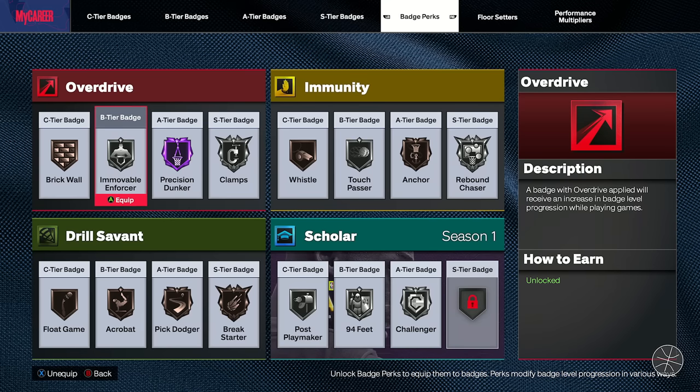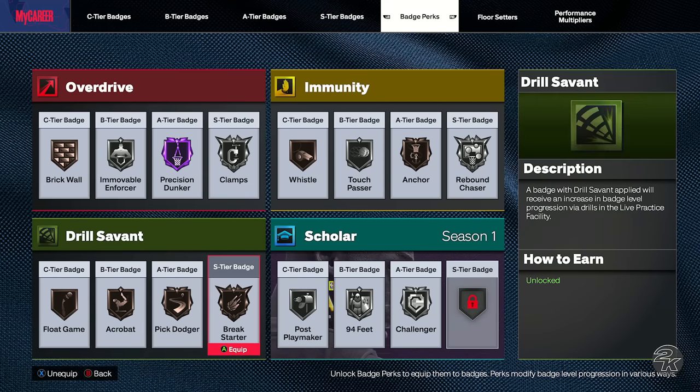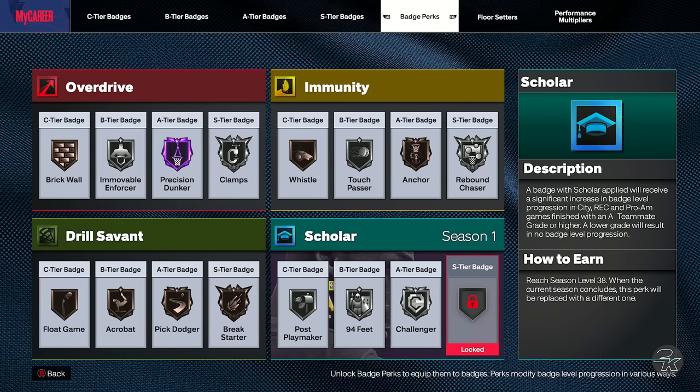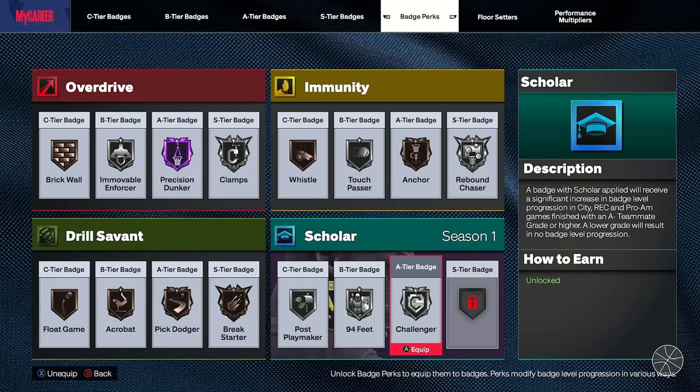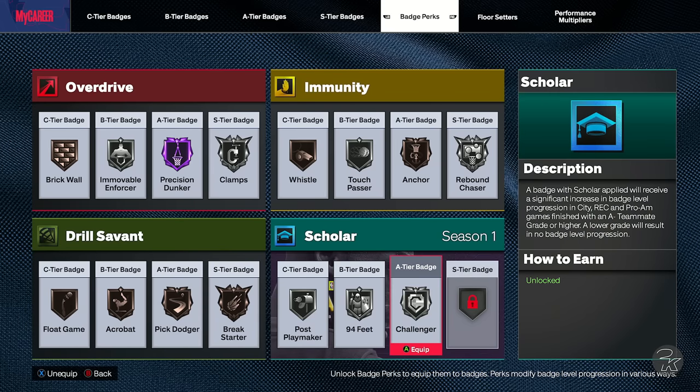As you can see, I have all perk slots available — C tier, B tier, A tier, and S tier — in every single category except Scholar. Scholar is one you're going to have to get through season XP. The S tier unlocks around level 38 and the A tier around level 29 or 31.